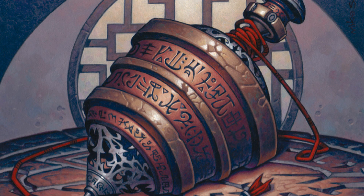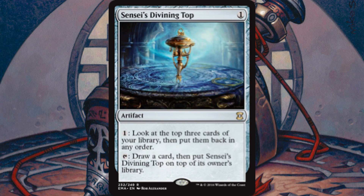As for the rest of our artifacts, we run Aether Vial, which lets us re-put ninjas back onto the board from hand. At the beginning of our upkeep we put a charge counter on it, then tap it to put a creature with converted mana cost equal to the number of charge counters from our hand onto the battlefield — very useful when we're ninjutsuing things in and out of play. Then we have Sensei's Divining Top — top-tier top deck manipulation.